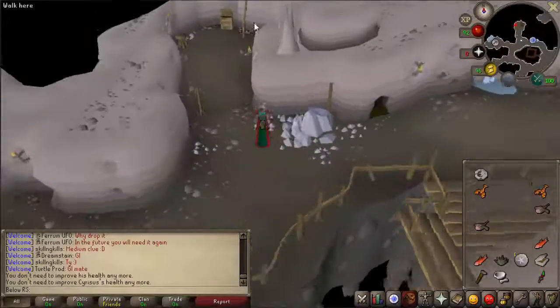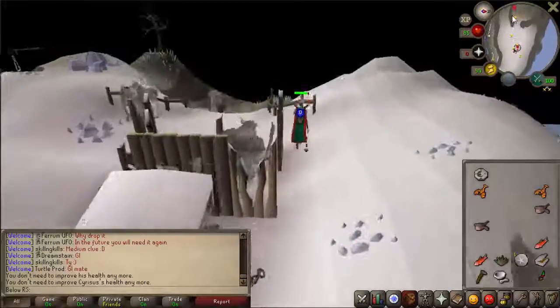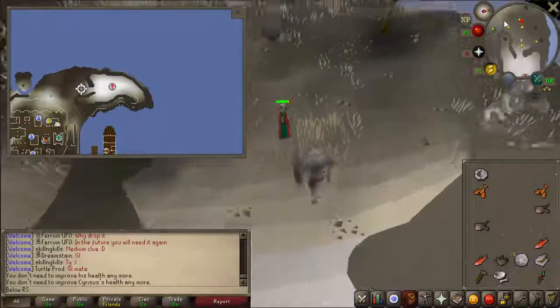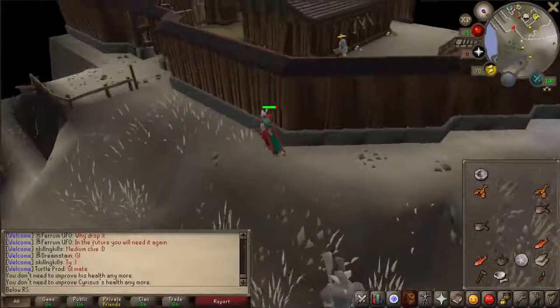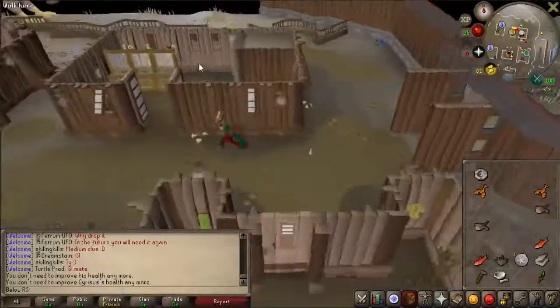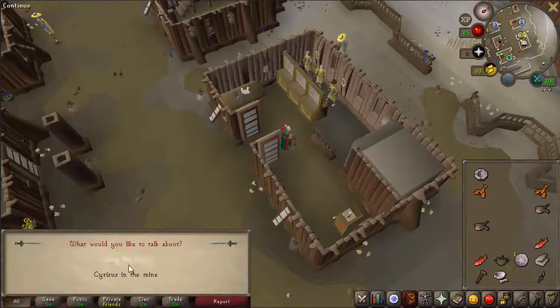Go back up the ladder, get all the way out, and head back to the bank. Watch out for the aggressive NPC on the way. At the bank you want to talk to Bird's Eye Jack and say you are interested in Cyrises.